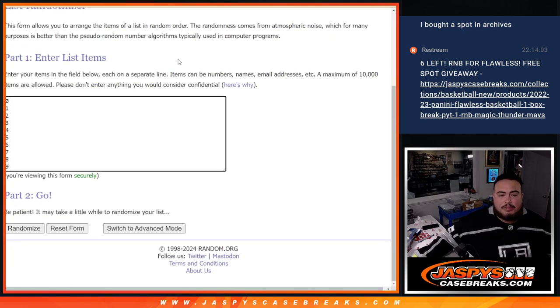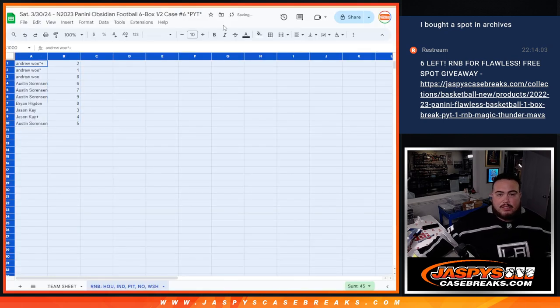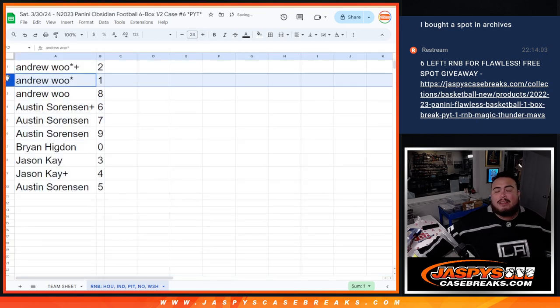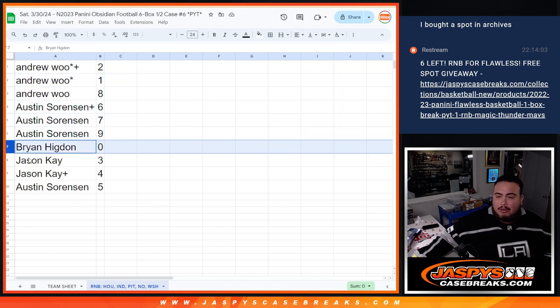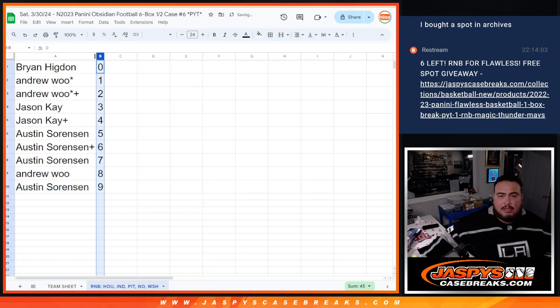Now we're going to go six times for number zero. Rolling through the numbers. So here's how it matched up: Andrew, you have spots two, one, and eight. Austin, you have six, seven, and nine. Brian with zero — so you get the added bonus of any redemptions for these teams going to you. Jason K has three and four, and Austin has spot five. There you go — that's how the list was played out, numbered correctly from zero through nine.